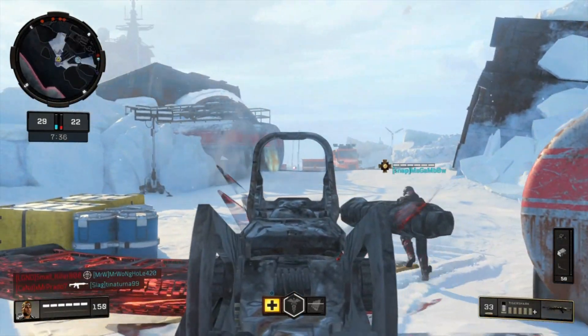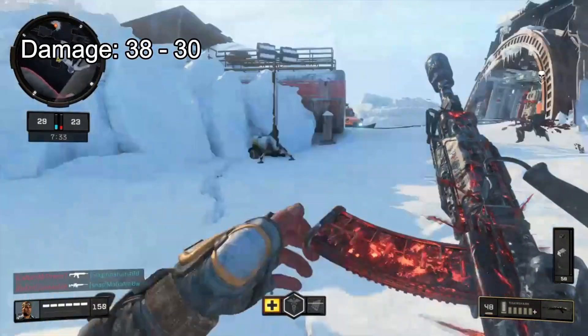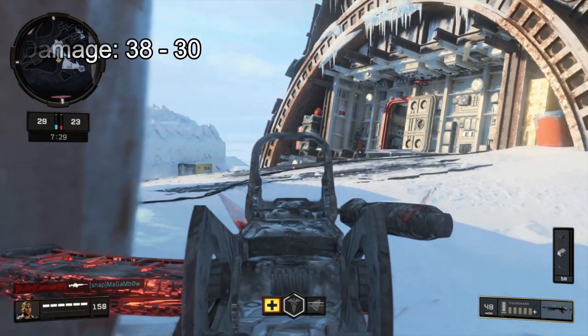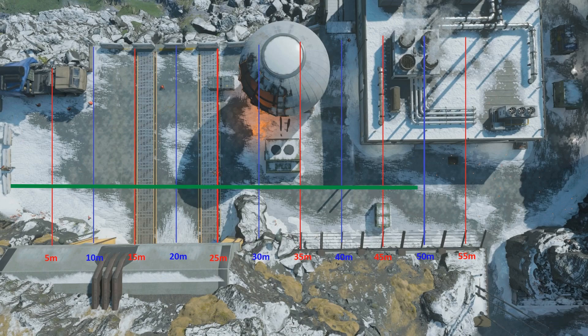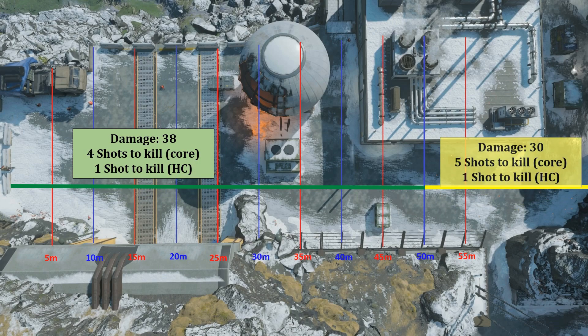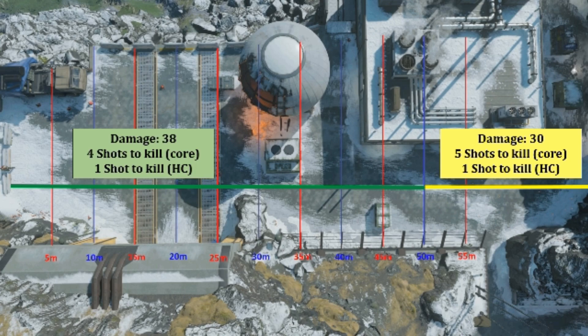The Tiger Shark deals 38 damage close to mid range and it drops down to 30 in long ranges. The 38 damage range is 50 meters and after that 50 meter range it will deal 30 damage to the enemy player. So it is going to be a 4 to 5 shot kill weapon, assuming that the enemy player does not have body armor and his health is not boosted by Crash.